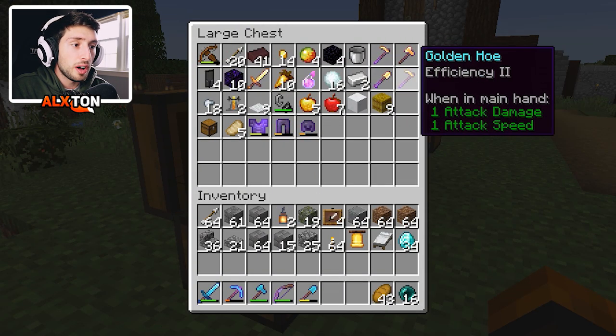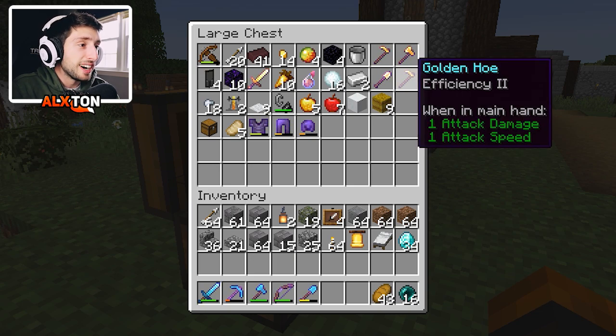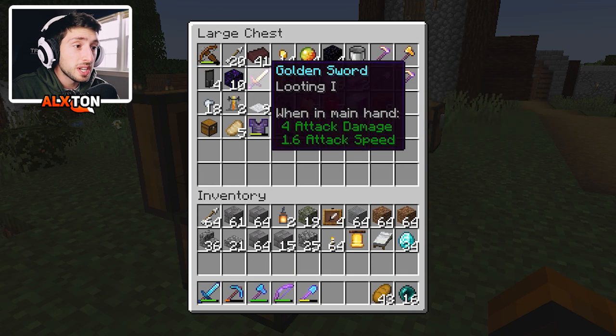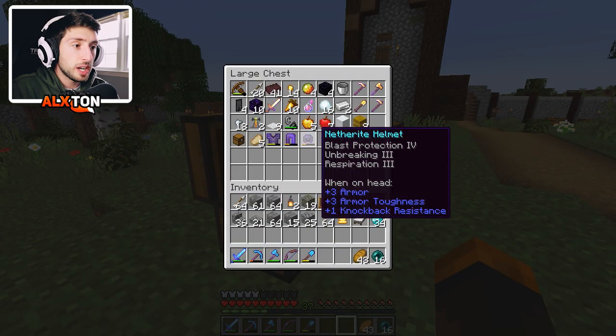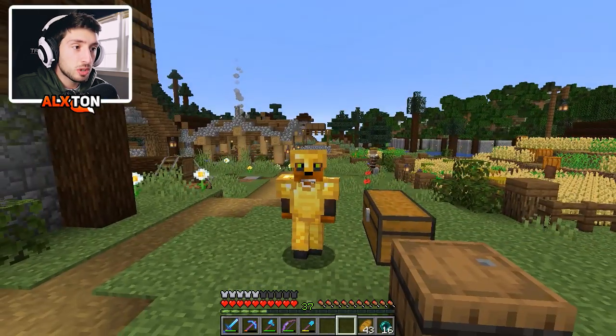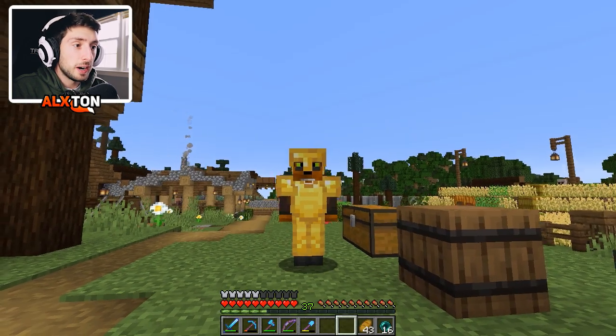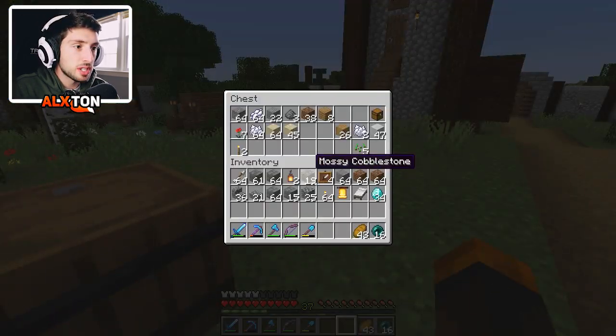This is all the stuff I managed to pull from the nether. I was just exploring during the live stream. We have a lot of gold tools here because we found some ruined nether portals, and we have a looting one sword. I'm not wearing the netherite armor because we do have to fix it, so for now we're chilling with the gold. Protection four — not too bad.